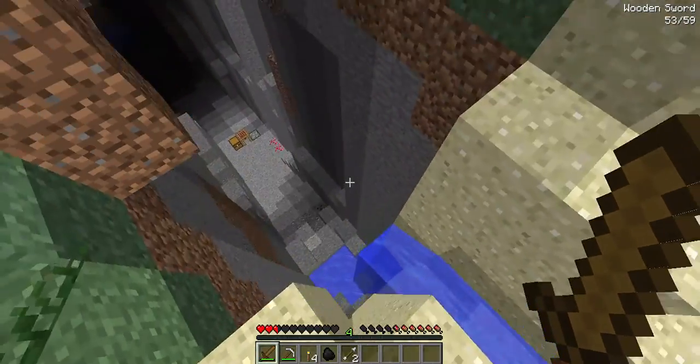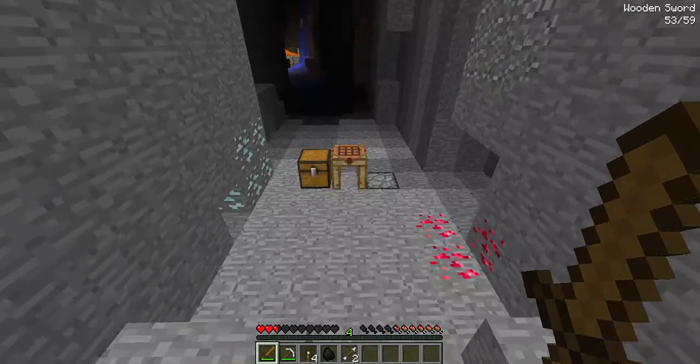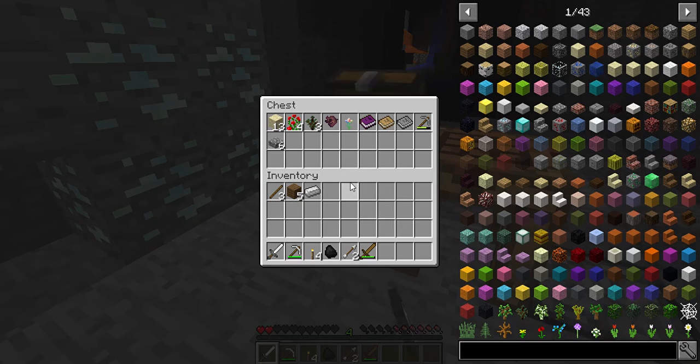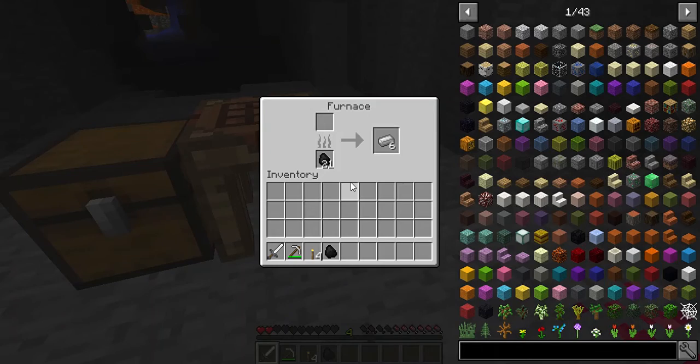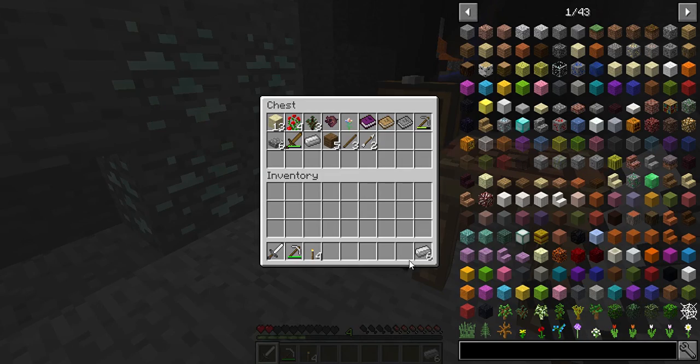One of the mods I have in here is called Sophisticated Wolves. It does a few different things. Its main focus is on tamed wolves, but it does have some pretty interesting effects on untamed ones. For example, they act more like wolves than dogs. It's actually really great.